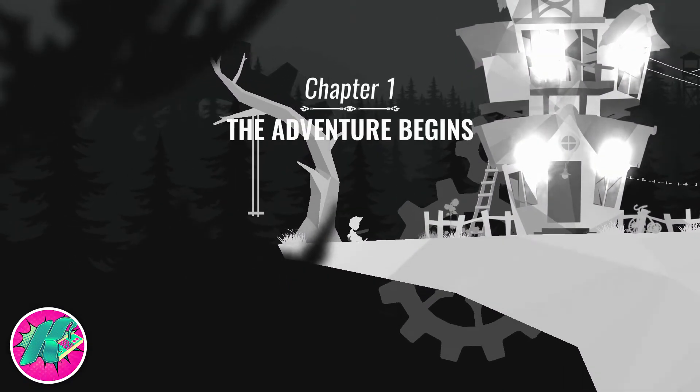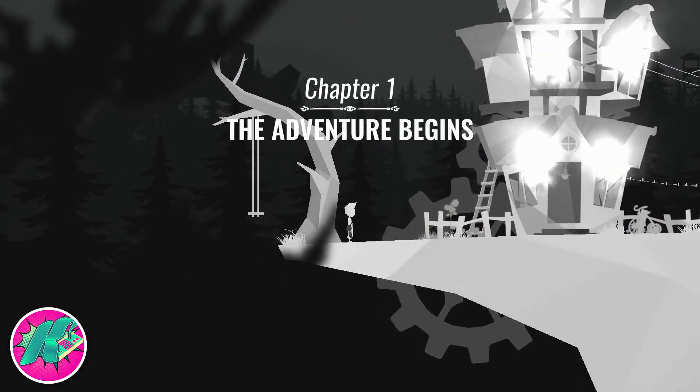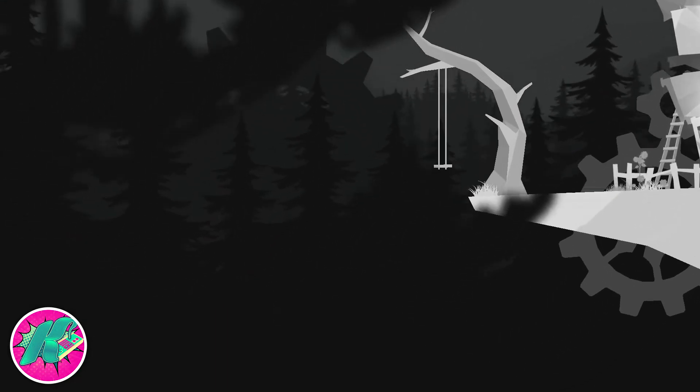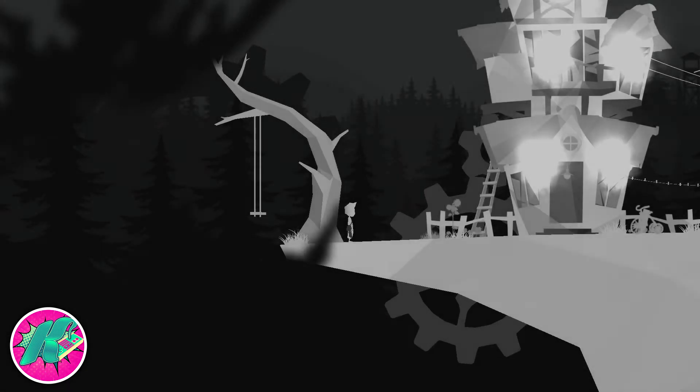Hello YouTube, welcome to another achievement guide for Albert and Otto, released today on Xbox One. This one is called Swing and Miss, it's pretty easy — at the start of the game just jump to the left.